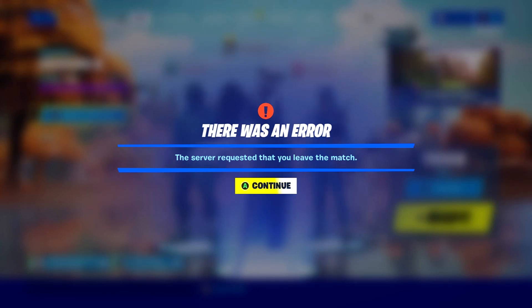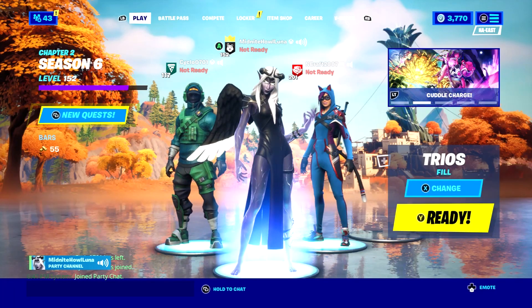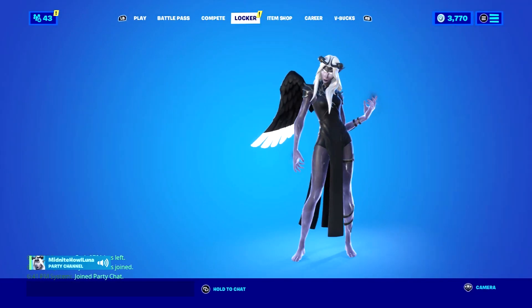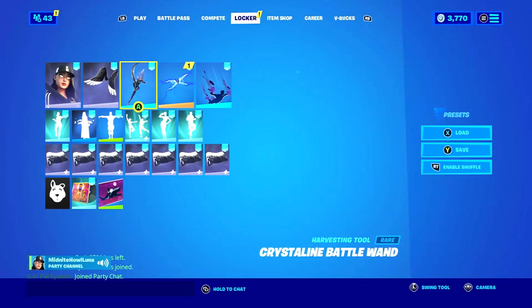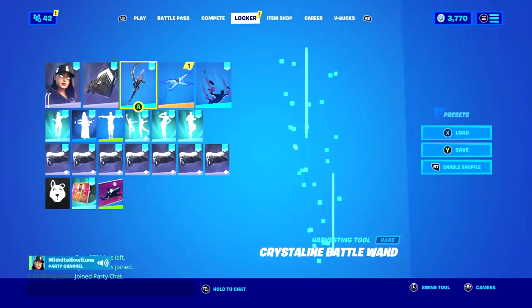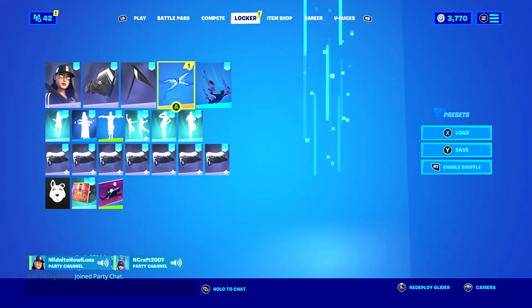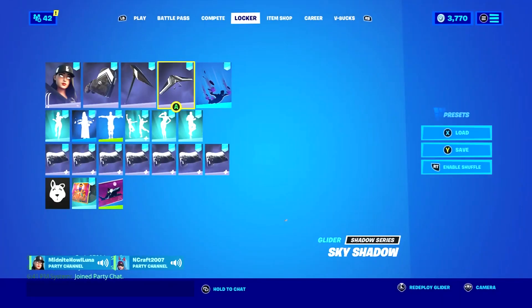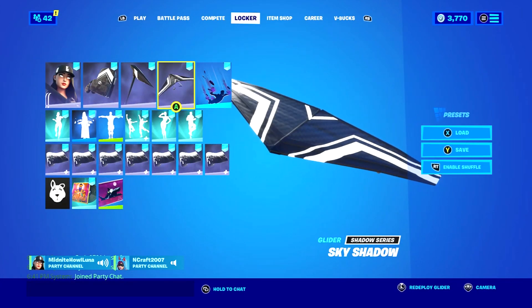Hey everybody, happy Thursday! Ruby Shadows is my new favorite skin in the whole entire game. The only way you can get this is because it is a PC exclusive bundle on the Fortnite item shop.